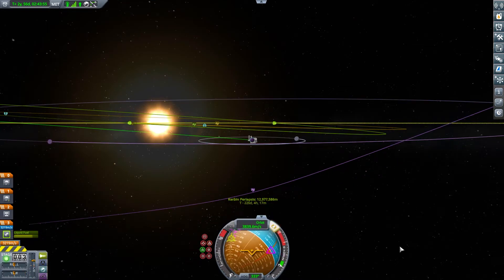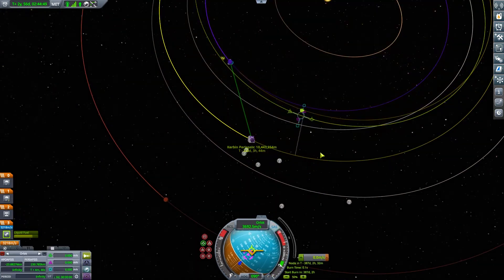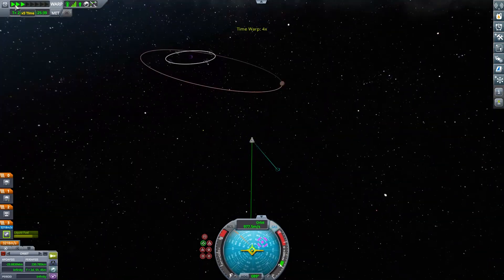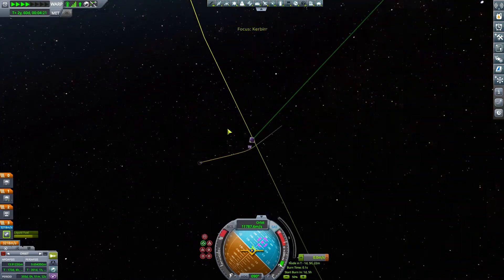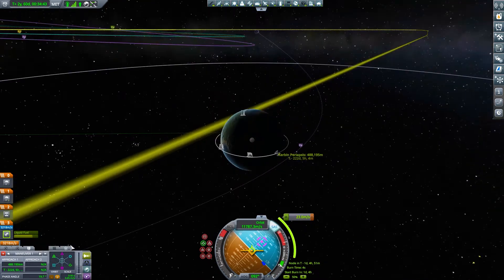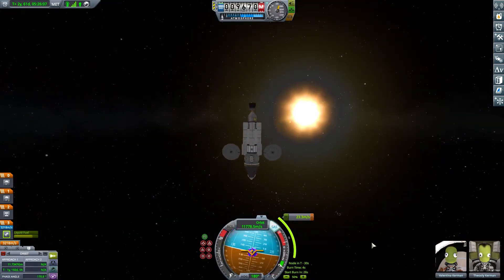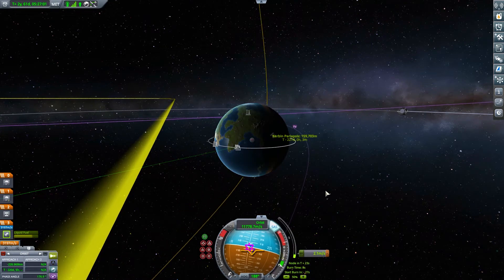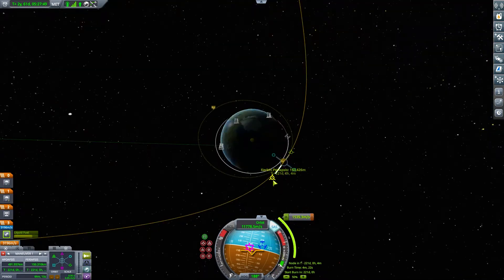In future, I think we need a space station at Eve for crews to live at. Coming back to Kerbin, I was aware we'd be arriving in a somewhat polar inclination with a high periapsis. I looked for where the ascending and descending nodes were in interplanetary space to do a plane-change burn. It was actually quite hard to find because once inside a planet's sphere of influence, it tends to show nodes for subsequent orbits rather than the current one.